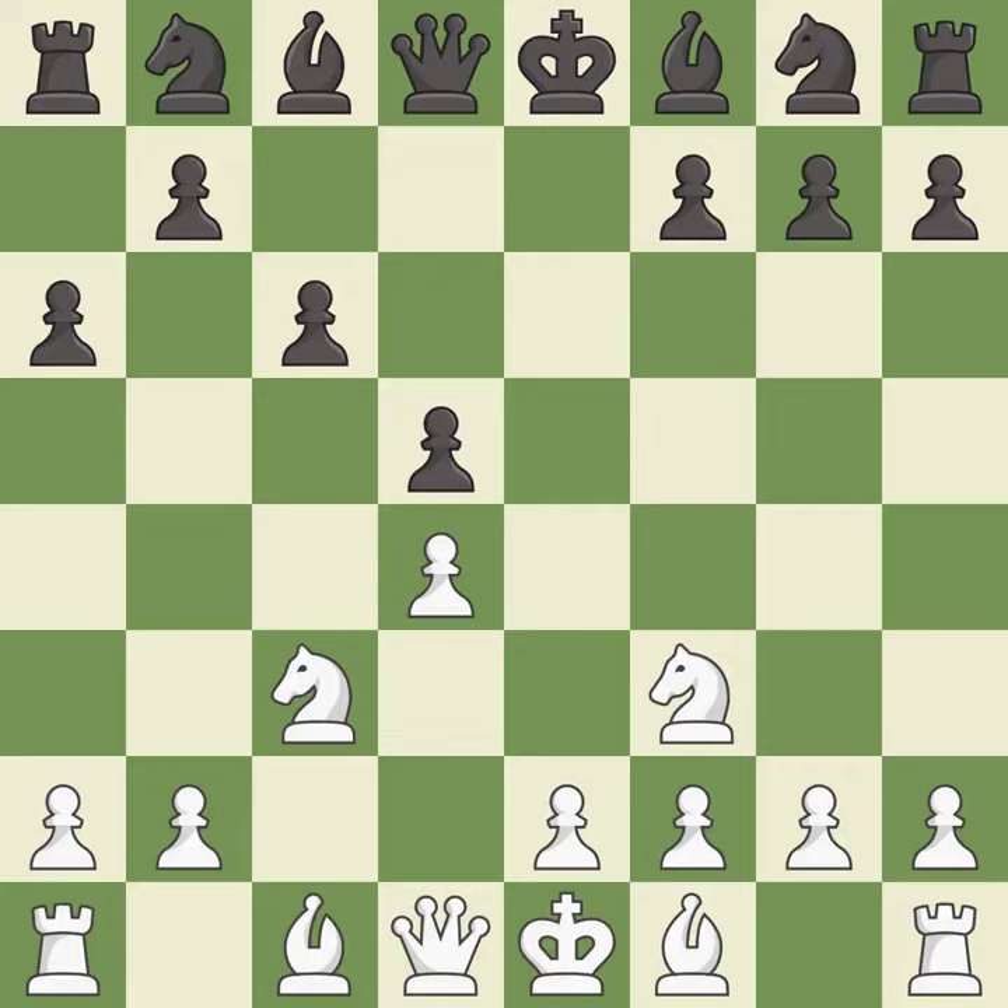Master games — it is the last book move. This develops a piece while also winning a tempo on a queen. It is excellent. This blocks an attack on a vulnerable queen. It is best.